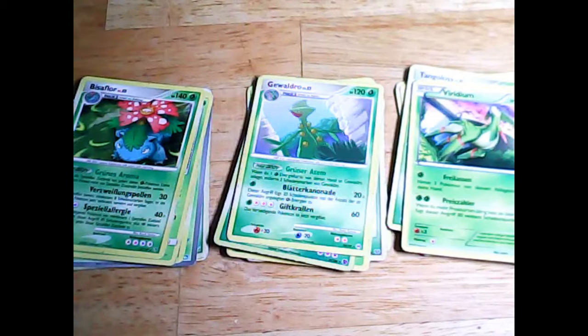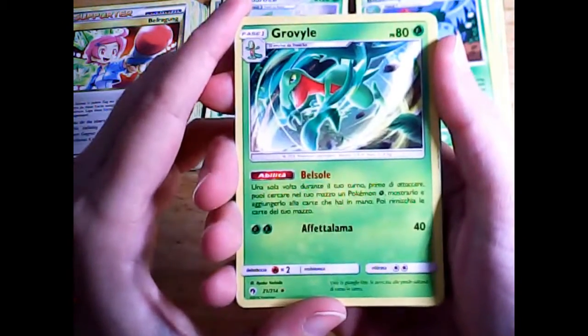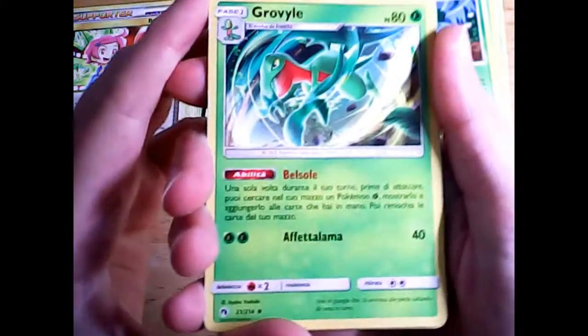I have changed this deck many times and one of the things that I really wanted to improve is the speed. How it is now, it can set up really fast. You can imagine that I want to have either Sceptile with Wild Growth or Venusaur with Jungle Totem as fast as possible in the game, and then I also need some strong attackers. To get both of those factors as fast as possible, I have many Pokemon and trainers that help me set up my deck.